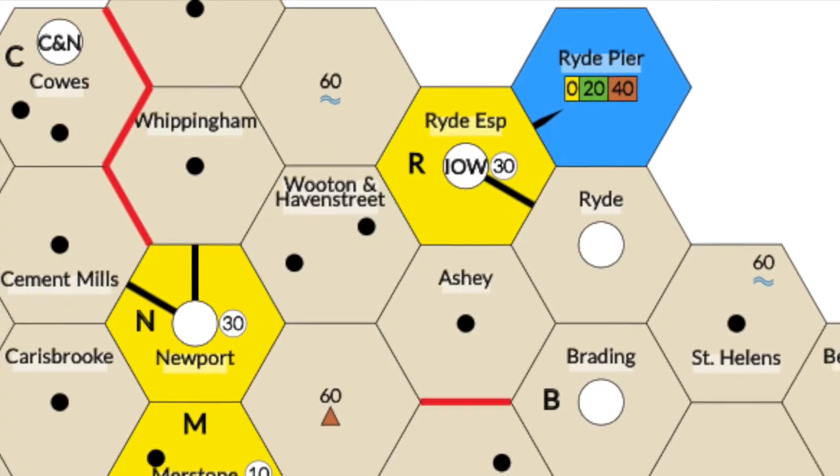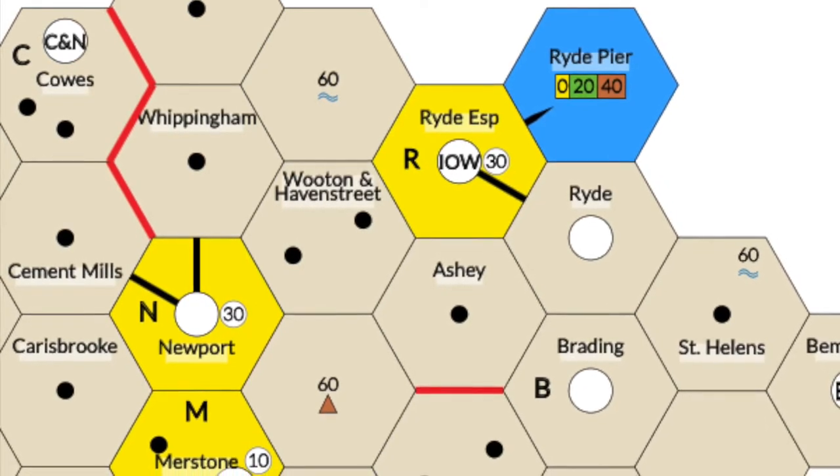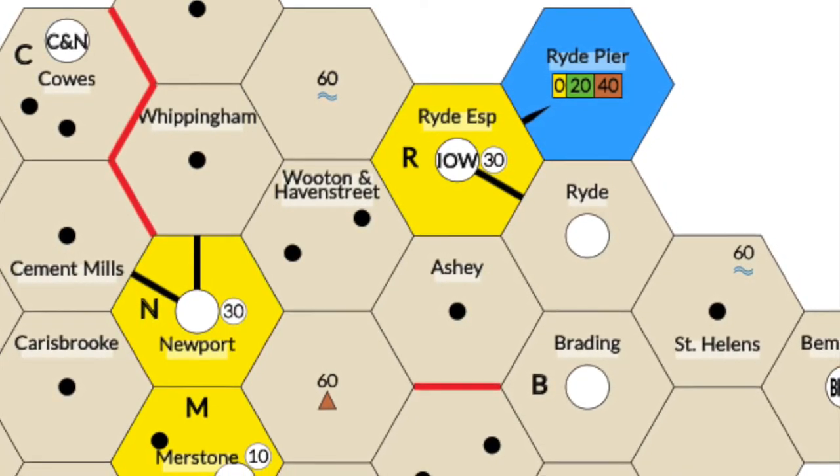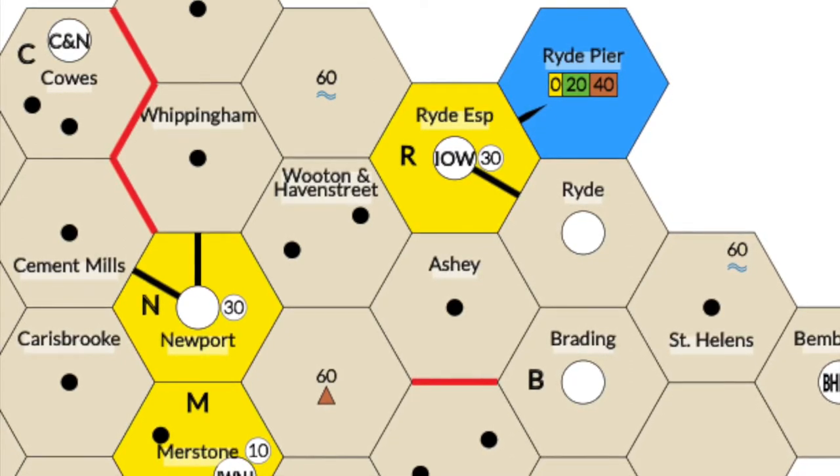You can also see hexes with small dots. These are villages, as well as mountain river hexes, which are more expensive to build in. The red line may not be built across.